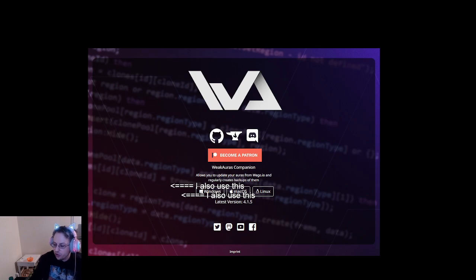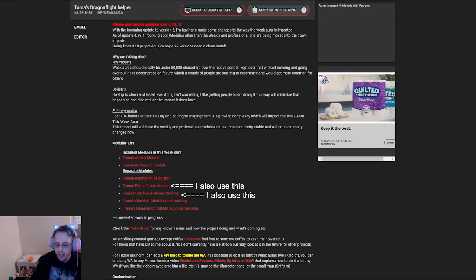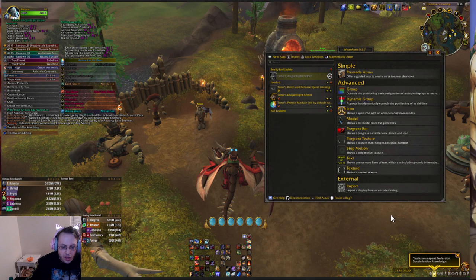What you're going to want to do is copy the import string and then go into your game. If you do have the Companion app, you'll see a nifty little circle next to the ones that are ready to update. Just click it and it will update it.